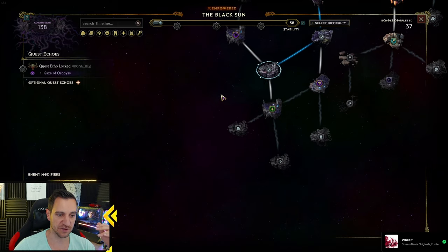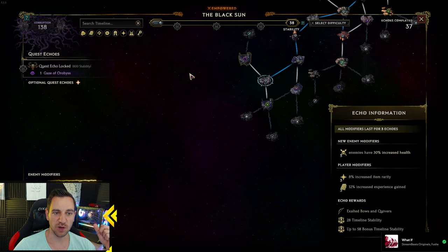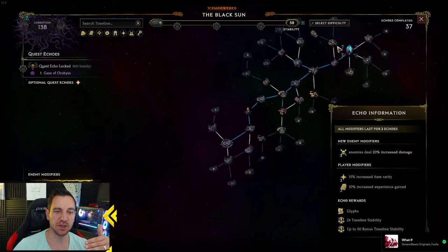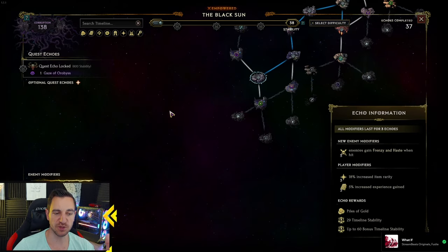For example, if one node is a Shade of Oribus and there's another one further out, killing the further one gains even more corruption. Usually I just go for the first one straight away because you'll have to play through a lot of echoes anyway to reach it. I wouldn't recommend seeing the first one and skipping to the next — just always kill the Shade of Oribus when you see him. But the key is you want to get there fast.